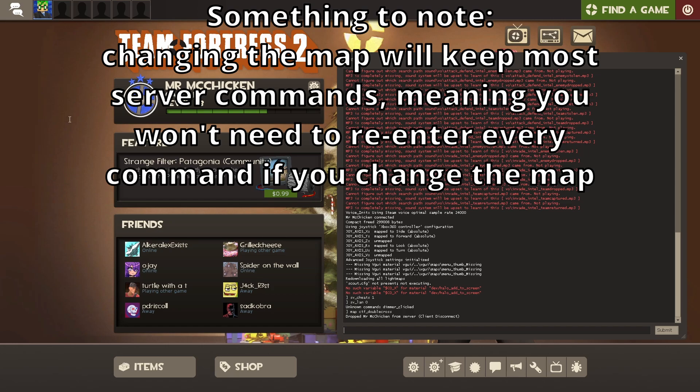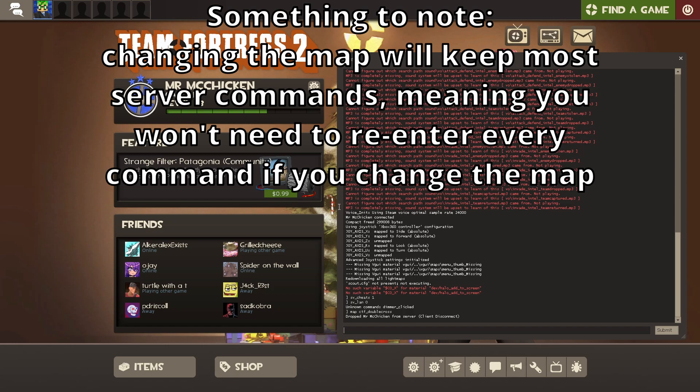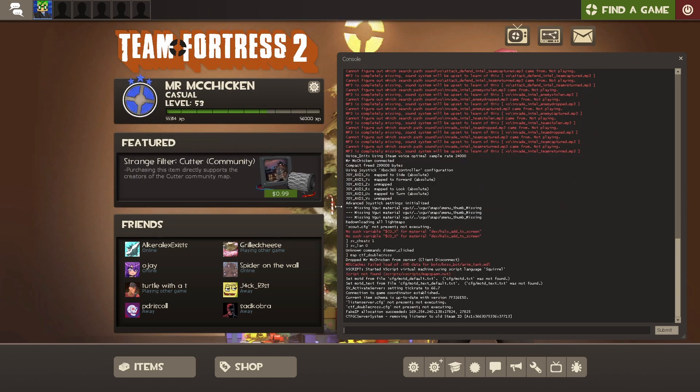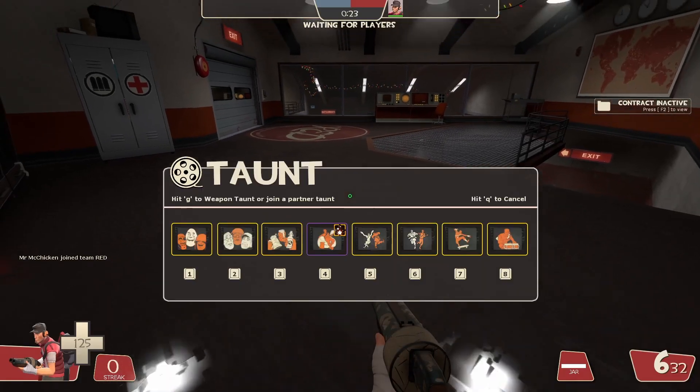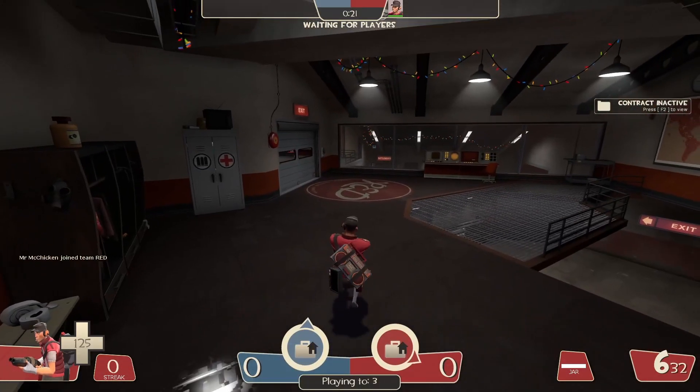It seems like nothing happened, but you just have to wait. The game will freeze — don't do anything, just let it load. Now as you can see, I have all my items and cosmetics.